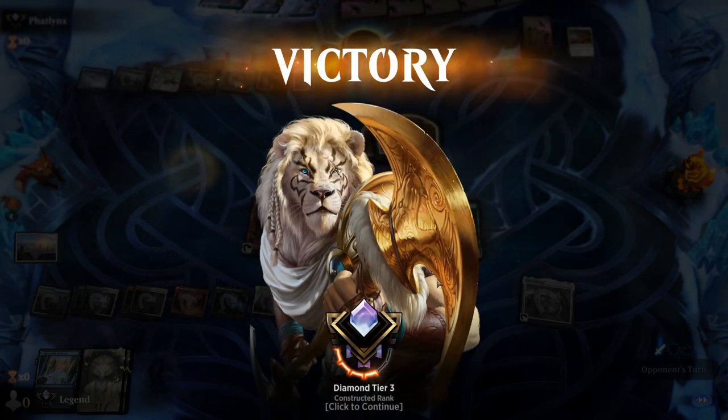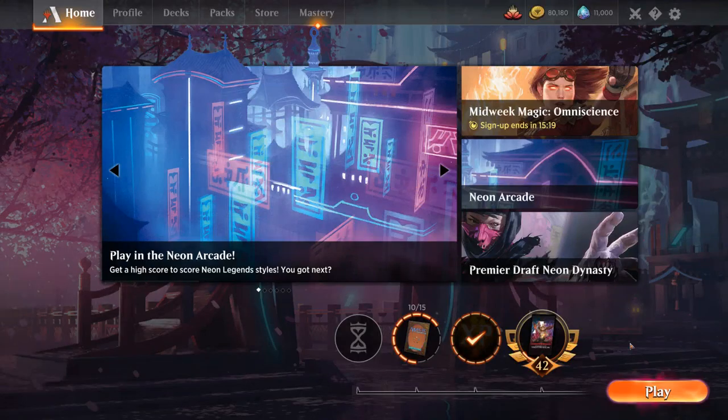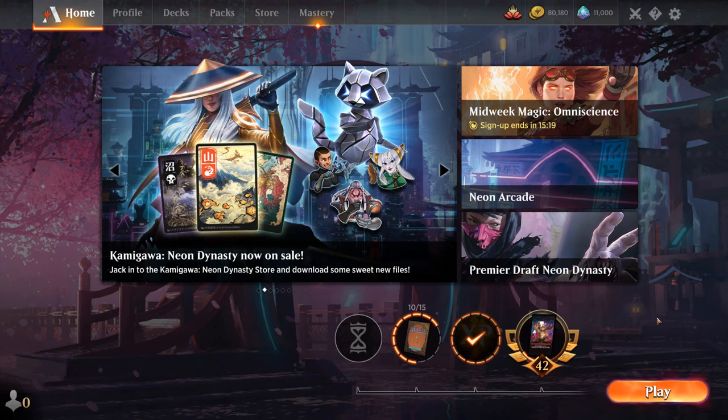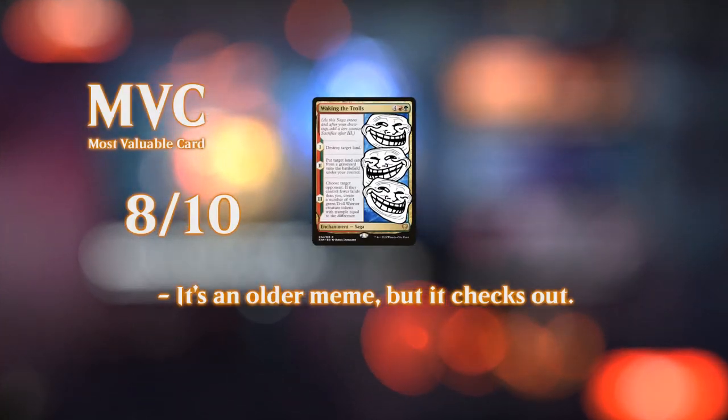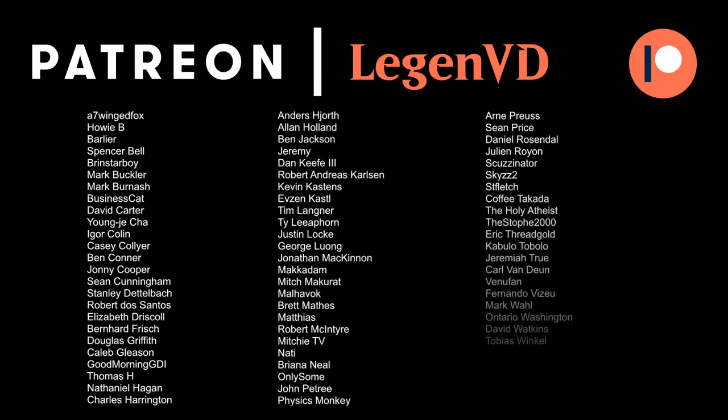Overall, got to see some fun games with our restoration deck. Of course, we'd prefer to play against slower decks where we actually get to cast all our spells, especially without too many counterspells. Against aggressive decks, we can maybe hope to get an early Doomscar to stabilize, or draw early channel creatures, but don't expect to beat aggro decks very often. That'll do it for today's gameplay — thank you for watching, hope you enjoyed, and have a nice day. Thanks to all my patrons, and you can become a patron yourself at patreon.com/legendvd. See you next time!